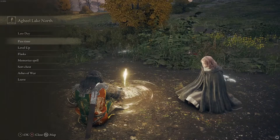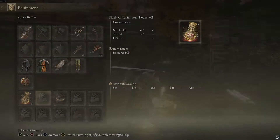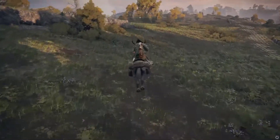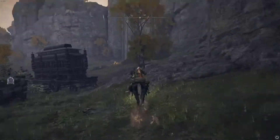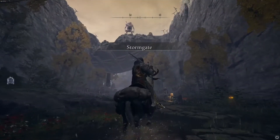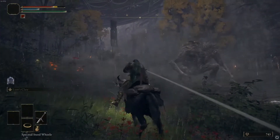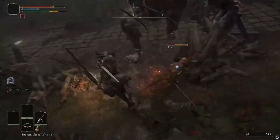Along with leveling you up, Melina also gives you a ring that lets you use your horse whenever you want. To use your horse, go to your equipment, scroll down to the usables, and equip the Spectral Steed Whistle. Then use your down arrow and square button to summon it and ride around. The horse is really important in this game because most of the time you'll find yourself in a tough spot and need to get out, or be more agile while fighting. One example is the Stormgate, where you're encouraged to use your horse when a boss comes down. Try to use your horse more in combat — you're more mobile and can easily dodge attacks instead of relying on precise rolls.